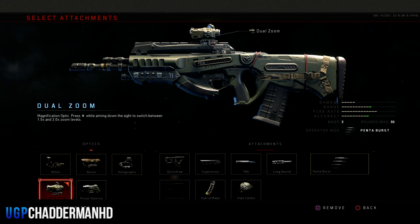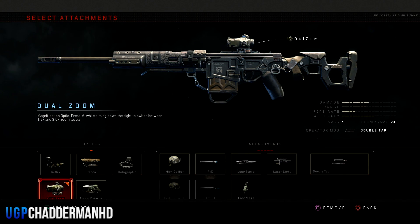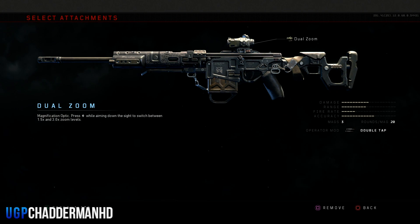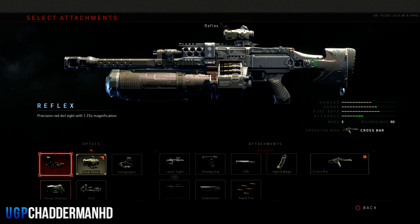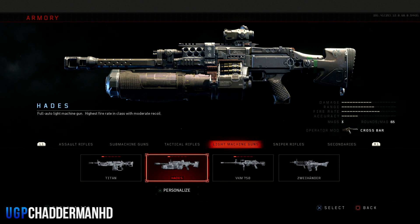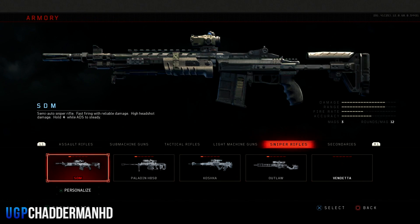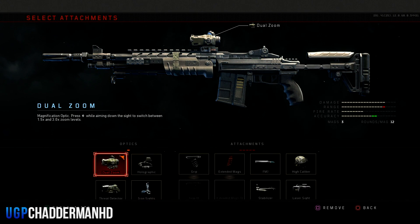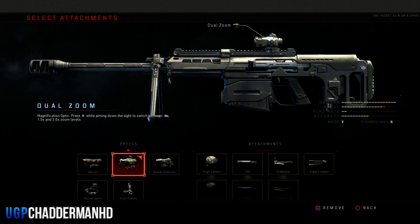Then go over to your tactical rifles: the Swordfish is at level 13 dual zoom, the Hades is at level 6 dual zoom, the VKM 750 is at level 11 dual zoom. Moving over to your sniper rifles, the SDM is at level 2 dual zoom, and the Paladin HB50 is at level 6 dual zoom.